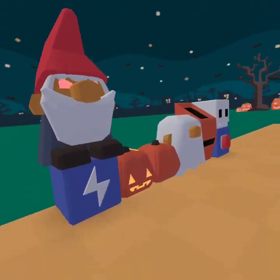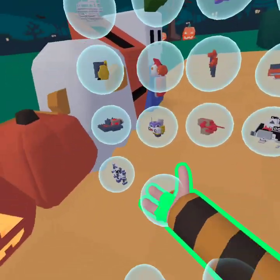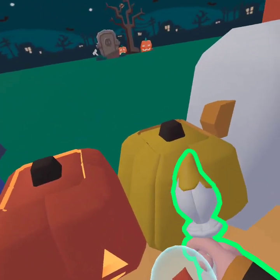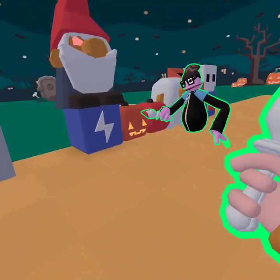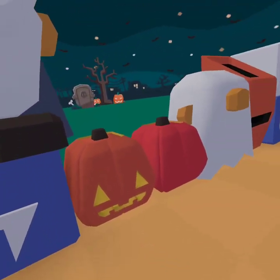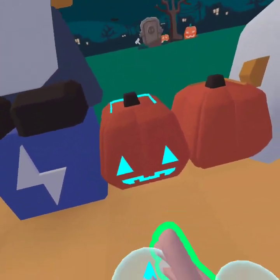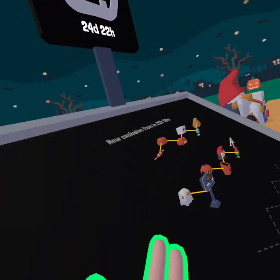Next is the regular pumpkin, which is right here. You can basically paint it whatever you want — it could be yellow, orange. And then of course the jack-o-lantern, which you can't paint the outside, but you can paint the inside whatever color you want, as long as you own it.